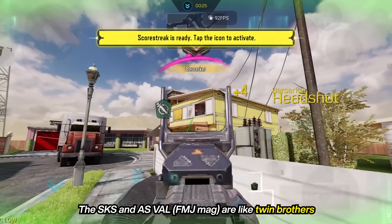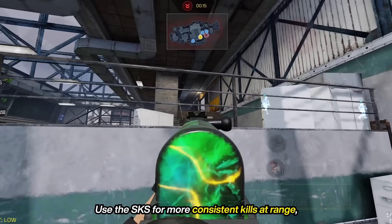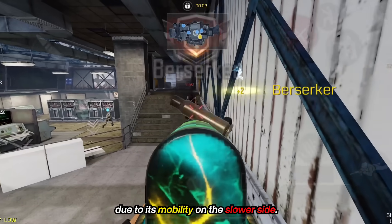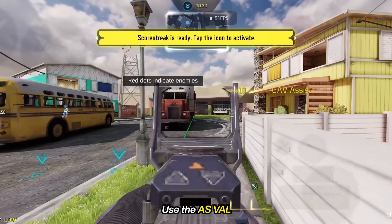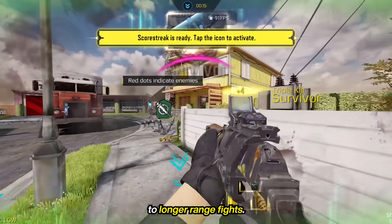The SKS and AS Valve FMJ are like twin brothers, and they shine in their own way. Use the SKS for more consistent kills at range, but you'll struggle at close range due to its mobility being on the slower side. Use the AS Valve if you want more mobility, but it won't be as consistent as the SKS when it comes to longer range fights.